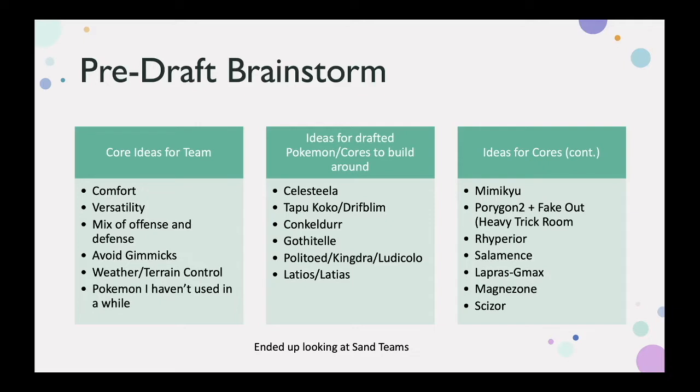Weather and terrain control. Where every player only has access to one of each Pokémon, that means not every terrain will be drafted and I won't have to play every terrain or weather each week. If I can get the terrain and weather I want, I can guarantee a slightly favorable matchup against whoever has those — they have to play under my rules. And on weeks where I don't face that, I get free reign and it's up to my opponent to find an answer.